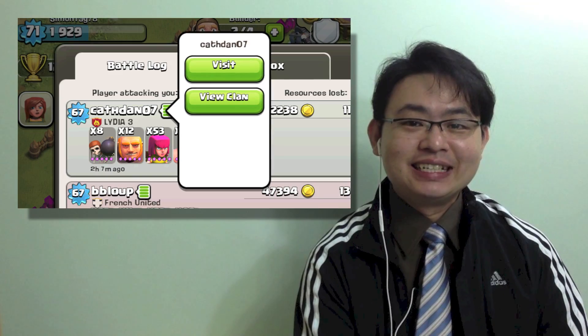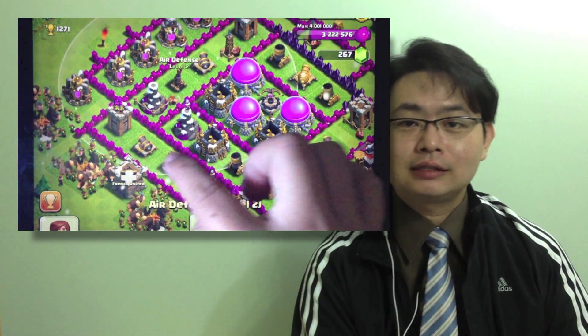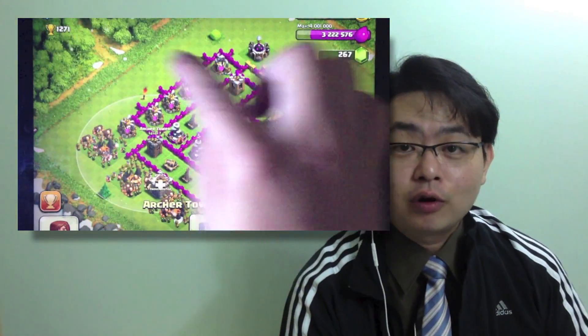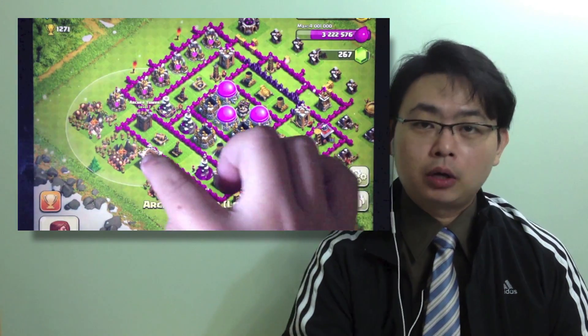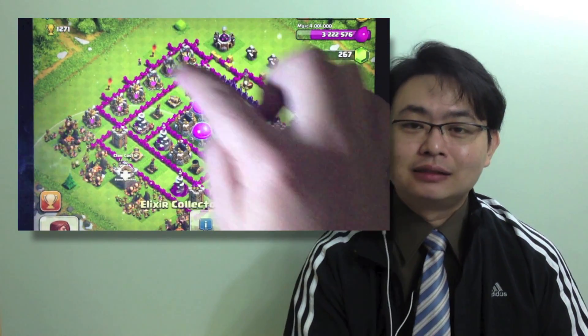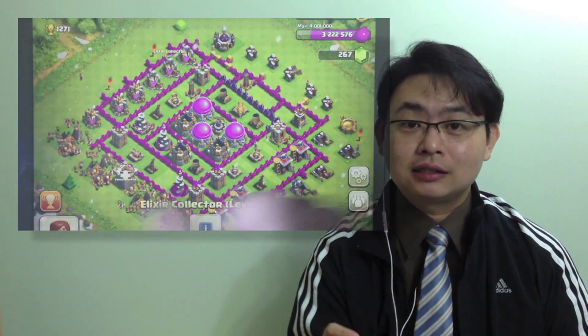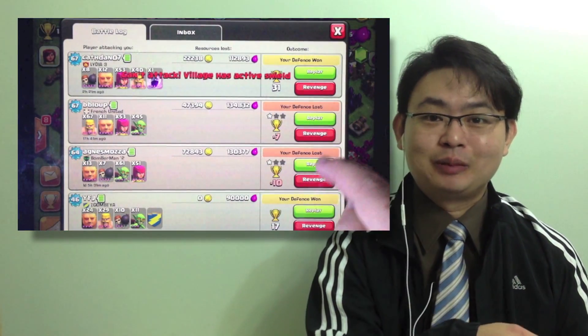The visit button is something you can actually press to visit the people that you want to revenge, and you have all the time you want to analyze their base with no time limits. You can check out all the ranges of all the towers they have placed and find out where the weak spot of the base is. Plus you can find out if there's any reinforcement in the clan castle and estimate how long they've been offline by checking their gold mine or elixir collector to see how much has been collected. However, you have to tap the revenge button first to find out if they are available before visiting them, otherwise you'll be wasting your time.